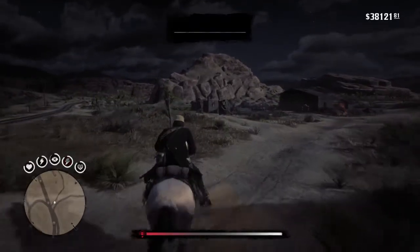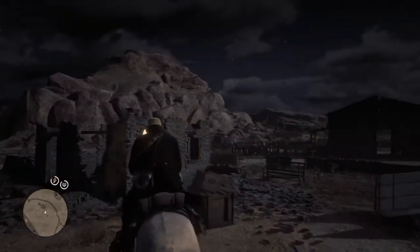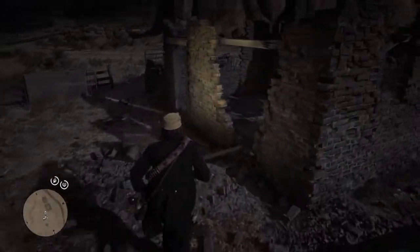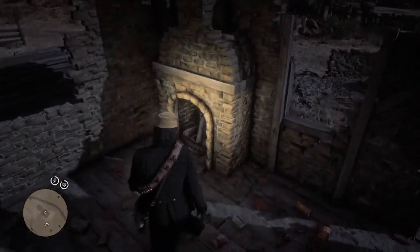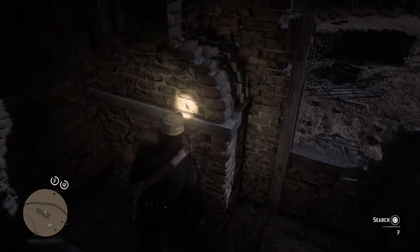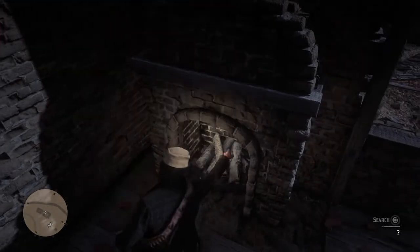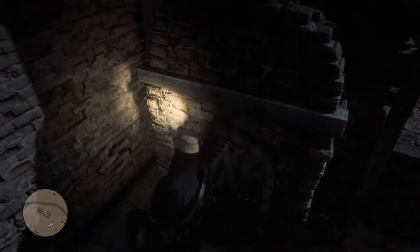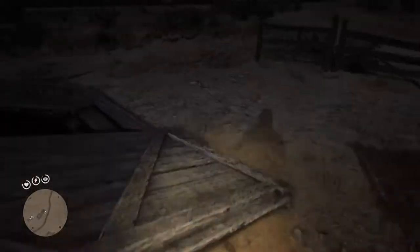I've done this a few times already just to make sure it still works so I can show you guys and you can reap the benefits. When I've actually done this before I've made around seven thousand, seven hundred dollars off of it. If you go to this chimney here you can search it and you will find a gold nugget and a large jury bag. The large jury bag has the most payout because it's $50 for each bag, but the gold nugget is the least at only $25 payout.